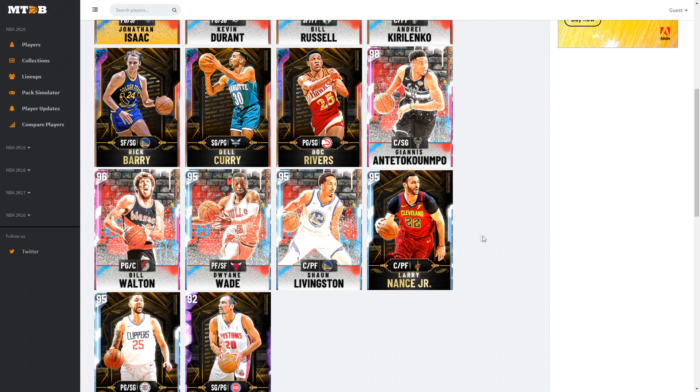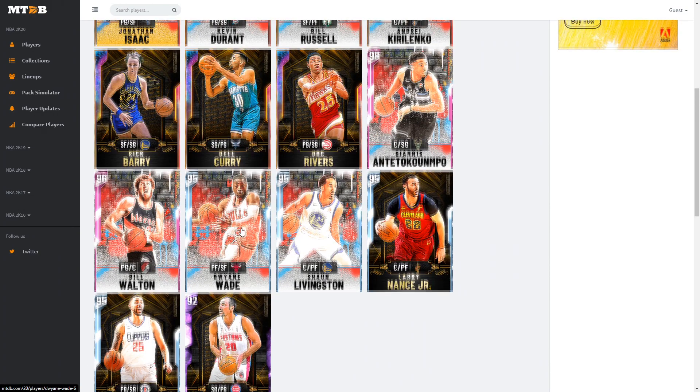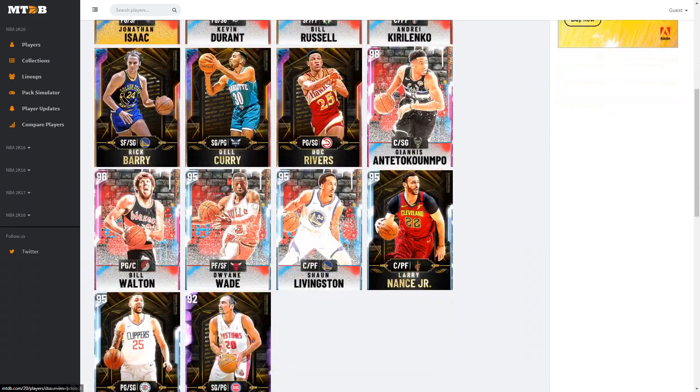Out of position usually means we're gonna have some really good cards and others that are kind of interesting. For example, we have a center/power forward Sean Livingston, a power forward/small forward Dwyane Wade at 6'4", a point guard/shooting guard Kevin Durant, a reward point guard/shooting/small forward Jonathan Isaac, a small forward/power forward Bill Russell, a center/power forward Andre Kirilenko, and a point guard/center Bill Walton.